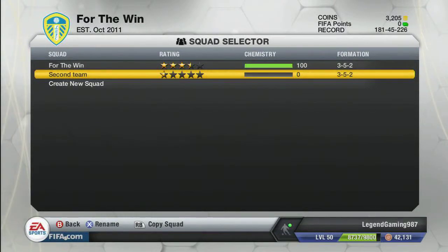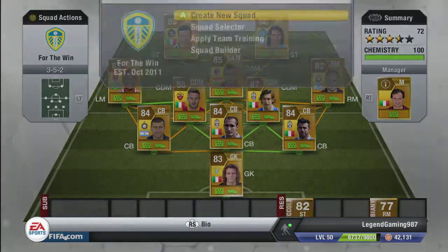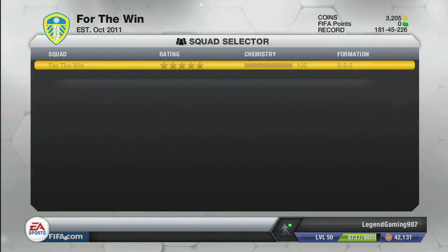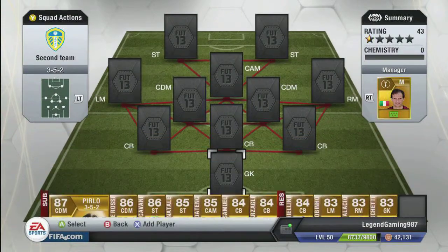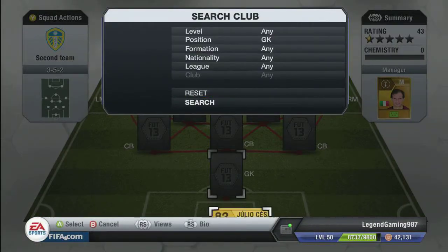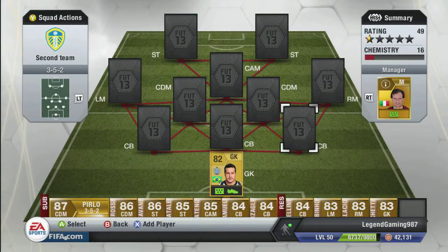Welcome to this underrated squad builder. This is my second team - I'm building a bit of an underrated team, with players that are quite cheap and pretty decent. First, the keeper: I've got Julio Cesar because I think he's better than 82 non-rare. I think he should be maybe 83 and rare.